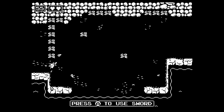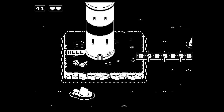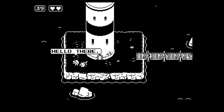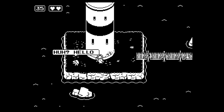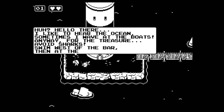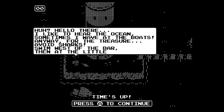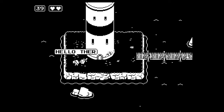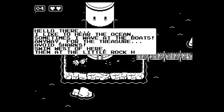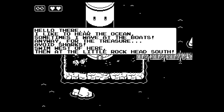We destroy the plants to our left, destroy this boat, and stumble upon this lighthouse and the old lighthouse keeper. Look at this — he talks soooo slow. Speak faster old man, we're in a hurry here. He starts talking about some treasure and gets cut off by the timer as we die. We respawn back at the house, run back, and now we have to listen to it again. He tells us to swim west of here and head south on the little rock. Remember this for later.